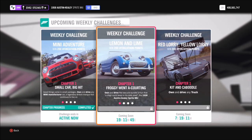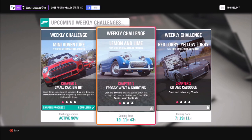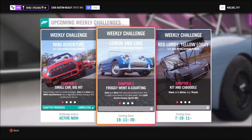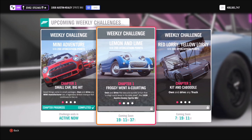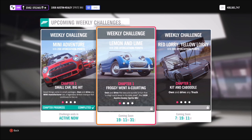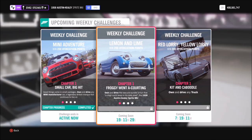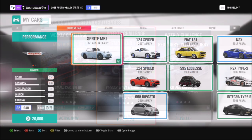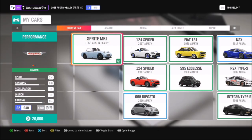Hello and a Happy New Year to you all. I hope you all had a fantastic Christmas break and today you join me for another Forzathon guide. This is where I show you guys the quickest and easiest way to complete all of this week's Forzathon challenges. This week's one called Lemon and Lime wants you to own and drive the 1958 Austin Healey Sprite Mark 1, and it's actually a pretty easy Forzathon this week.